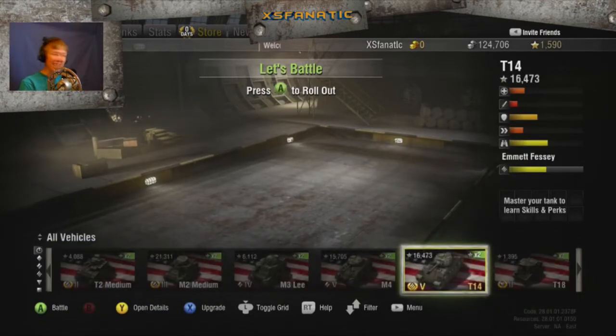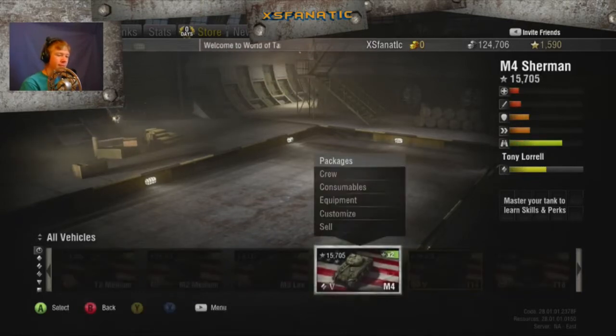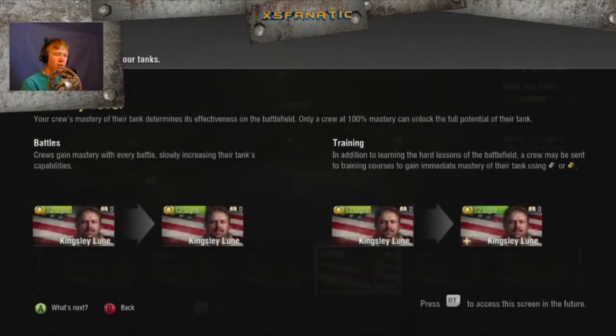We have skills! Where's our M4? Let's look at our crew. Mastery level — your crew's mastery of their tank determines its effectiveness on the battlefield. Only a crew at 100% mastery can unlock the full potential of their tank. Crews gain mastery with every battle, slowly increasing their tank's capabilities.